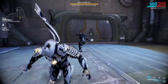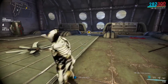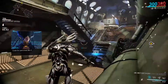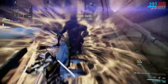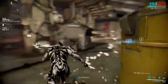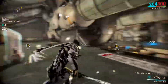First off, we have Excalibur, and his first ability is called Slash Dash. It's a really basic ability — you press the button (up on the touchpad for PS4, one on keyboard). Excalibur dashes forward, makes a sword out of his hand, and chops an enemy in half. It deals mainly Slash Damage — there are three different types of damage in the game, but that's for another video. It's very good against squishy opponents.